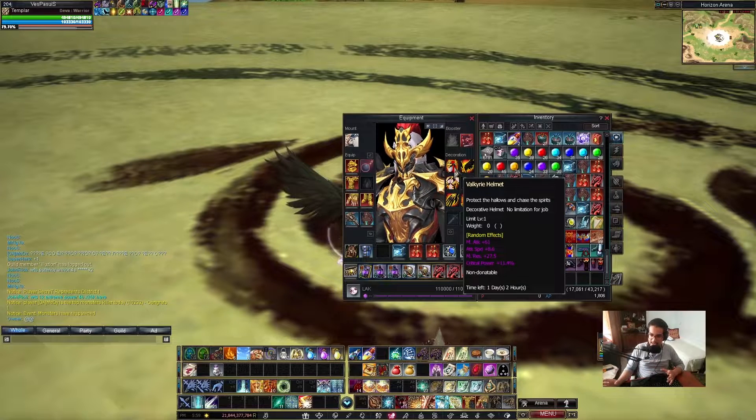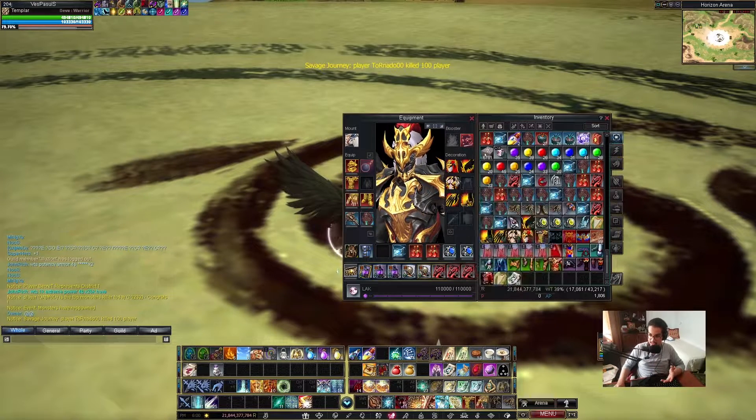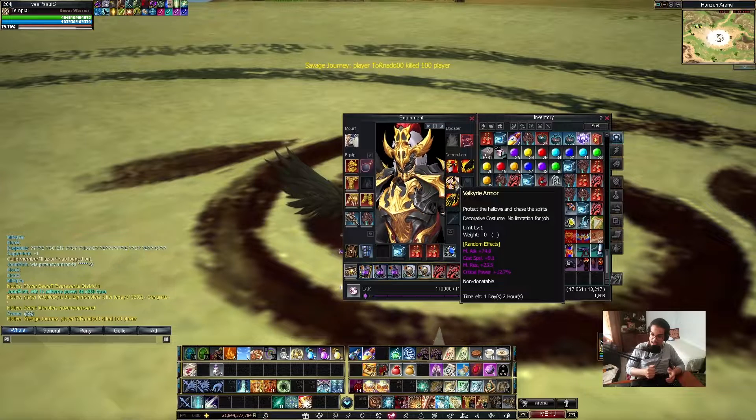When you unlock the stats on each part, you get CP, you get aim resistance, attack speed, aim attack — you will always get the CP, by the way — and crit power. But the difference is, rather you get aim resistance or evasion.